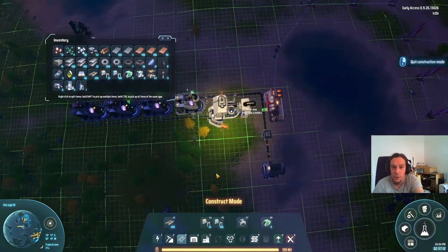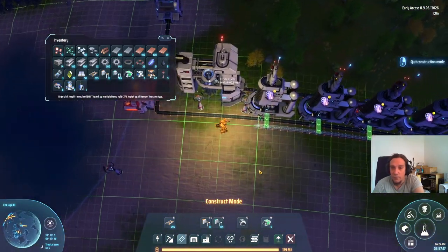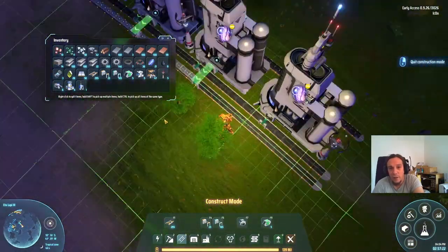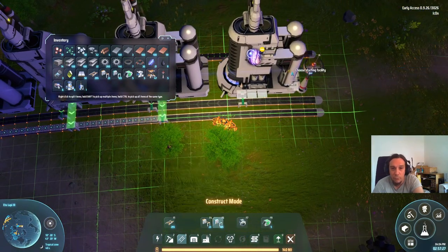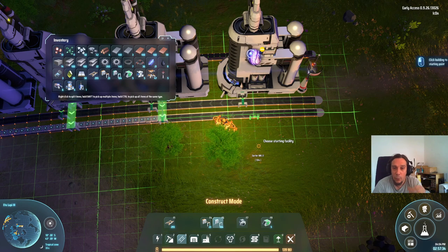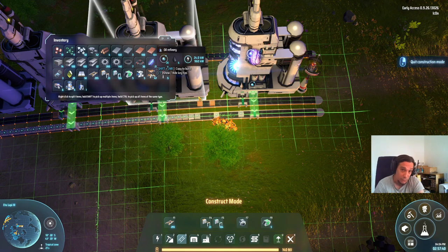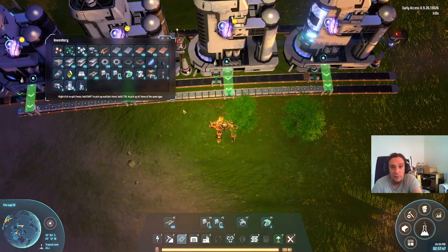We got a temporary solution for all this, but our machines aren't working anymore. Here you see another thing that can happen: the second output sorter hasn't been placed down. That happened because the belt wasn't placed down when the sorter was placed. The game is just like that — if the belt's not there when you try to place the sorter, it forgets about the sorter. So place down your belts first and these problems don't happen.